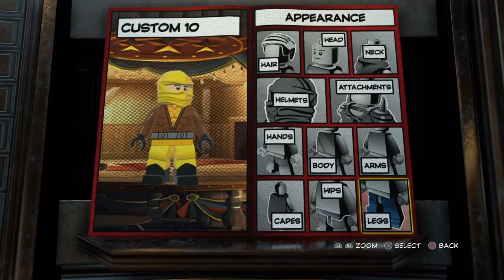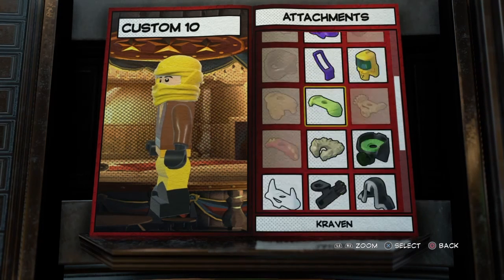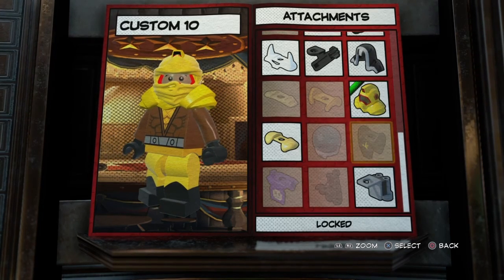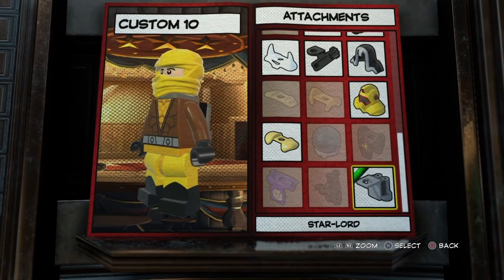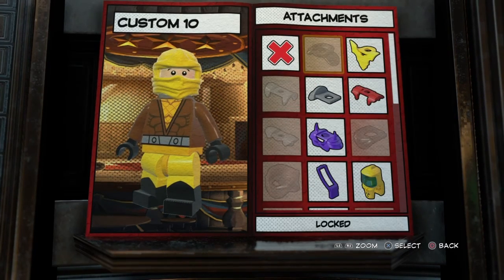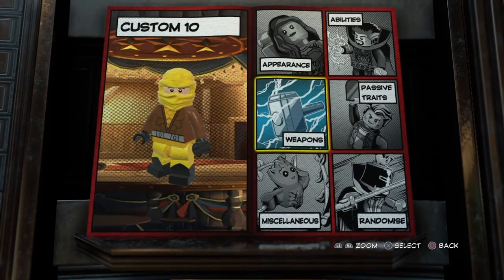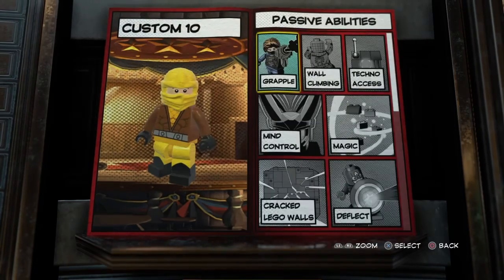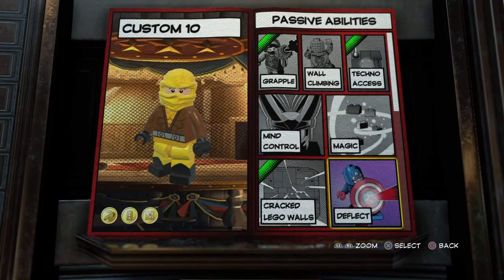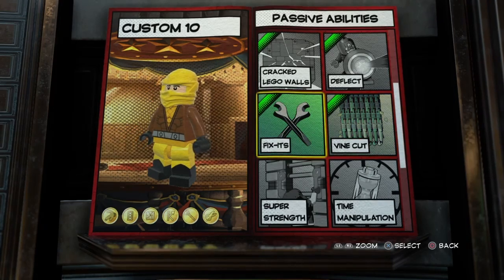He doesn't have a cape. Unless there's an attachment here — it's got his mask. None of these attachments work. Good, now we can go and do the abilities. Passive: we allow grappling, techno access, pack level walls. We'll do deflect.